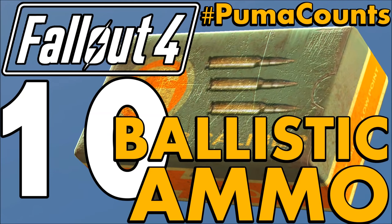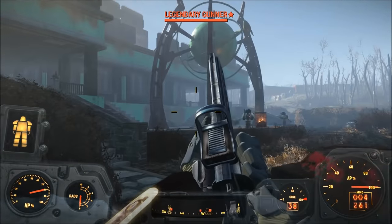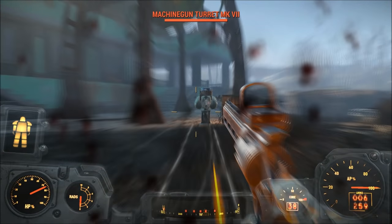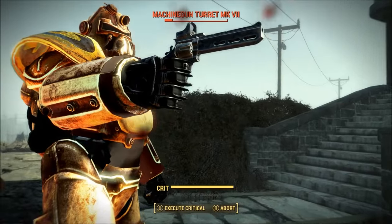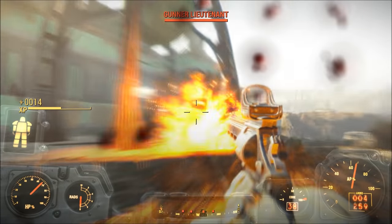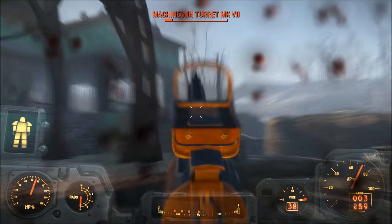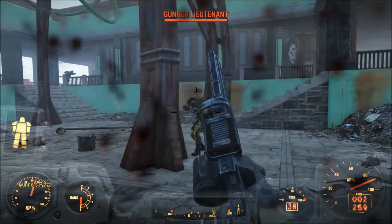This video was created by Vinylick Puma of Vinylick Puma Gaming. There are a surprising number of ammo types available in Fallout 4 — there's .38, .308, .44, .45, .50, and 5mm, just to name a few. I figured I'd go over what, in my opinion, are the best ammo types available to the player in Fallout 4.